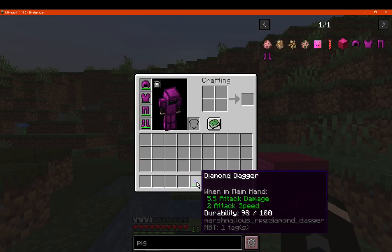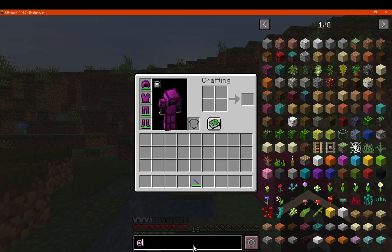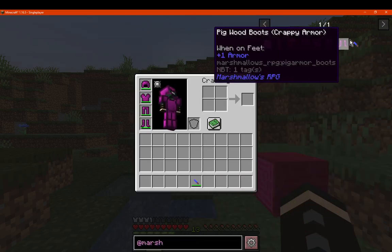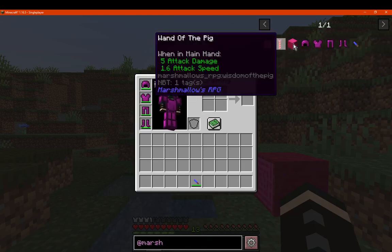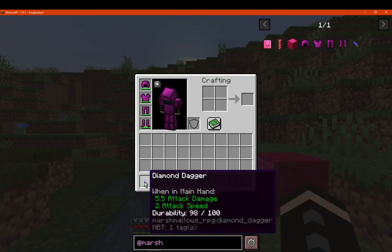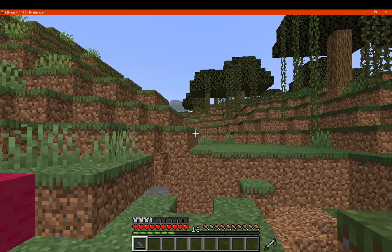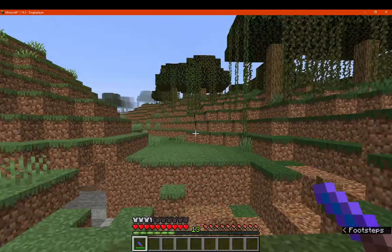There is a diamond dagger, which doesn't have much shown here. It's named Marshmallow as a technical name, so if you are trying to search for it, be careful there. It has 5.5 attack damage and fast attack speed, so you can use this really quickly to take out mobs.